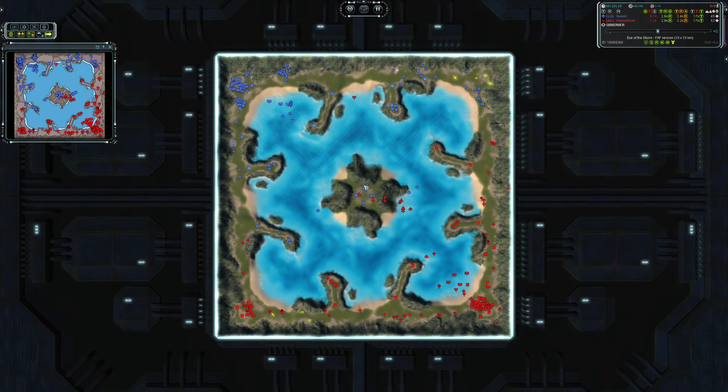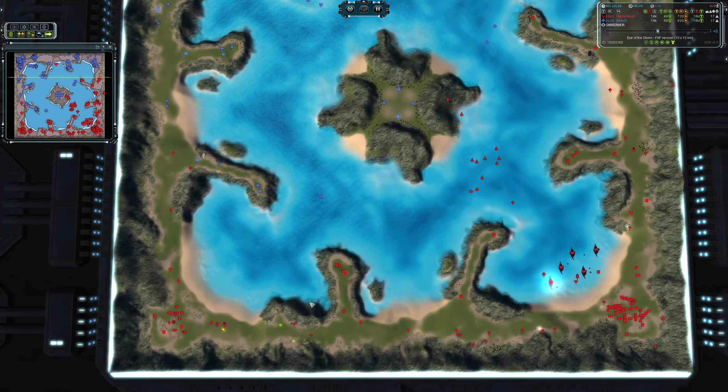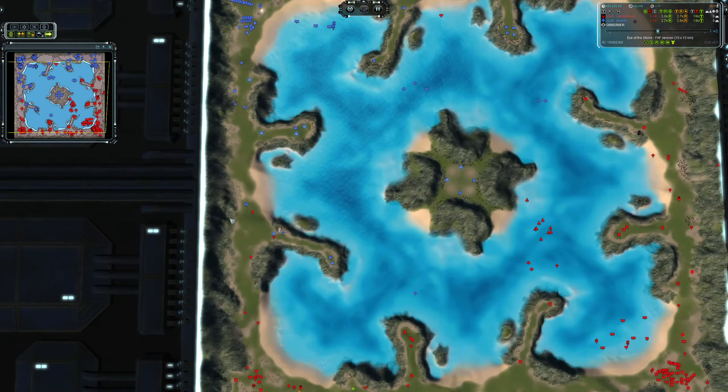HasANoob basically has air dominance and hasn't done anything with it. He's let Swakul create a distraction here, then attack here, and as the air force comes around do something down south. He's just not using his air superiority effectively.